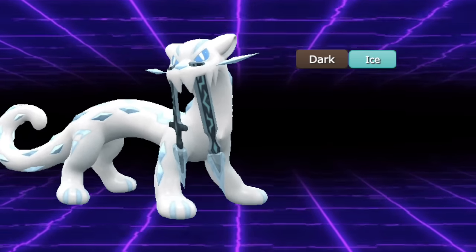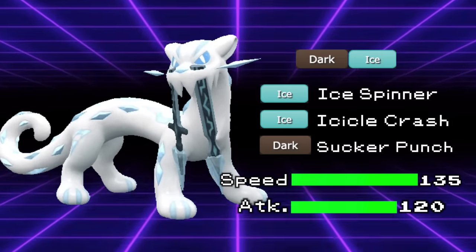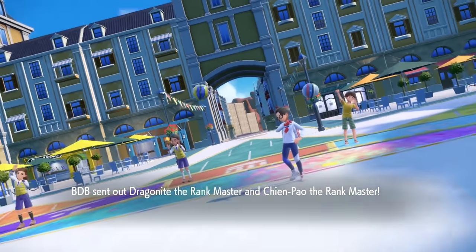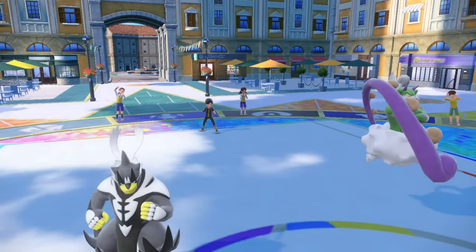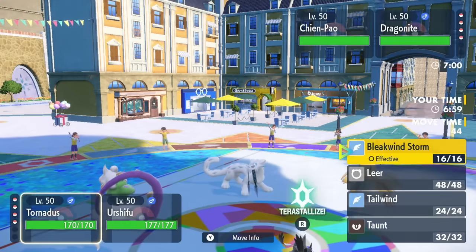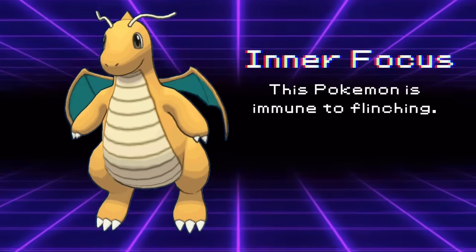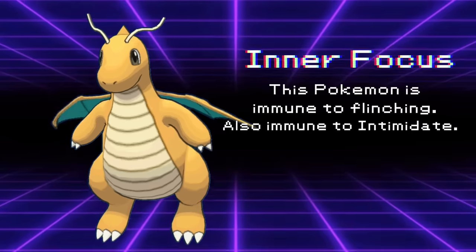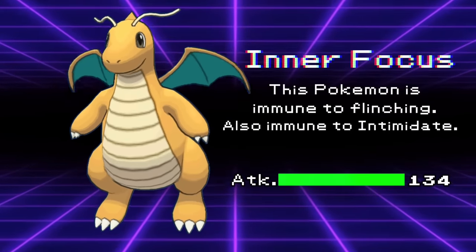Chien-Pao as a Dark Ice type already has incredible offensive STABs. With 135 base speed and 120 attack, it's able to outspeed things and hit like a truck due to Sword of Ruin. But once again, it's less about what it does on its own and more about what it enables. When Chien-Pao first dropped, its strongest partner was without a doubt Dragonite — one of the few Gen 1 Pokemon still able to keep up with Gen 9 threats. This is mostly due to its ability Inner Focus. While originally Inner Focus was a pretty mid-tier ability granting immunity to flinching, in Generation 8 it was buffed to also grant the user immunity to Intimidate.